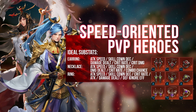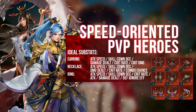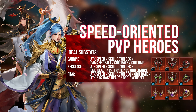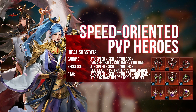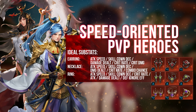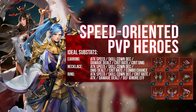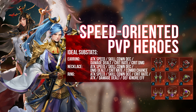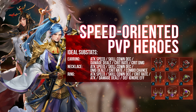We'll begin with speed-oriented PvP heroes. The Mirage Ring is very much in the meta right now, so if you have 4 Mirage accessories on your heroes, you pretty much have an advantage in PvP. For speed-oriented heroes, you definitely want Attack Speed rolled on all of your accessories and even the Exclusive Equipment — it should be as high as possible. Skill Cooldown is also a good substat so your speed-oriented heroes can recycle skills much faster. You can also have attack-oriented substats such as Damage Dealt, Combo Chance, Crit Rate and Crit Damage, but Attack Speed is definitely a must.